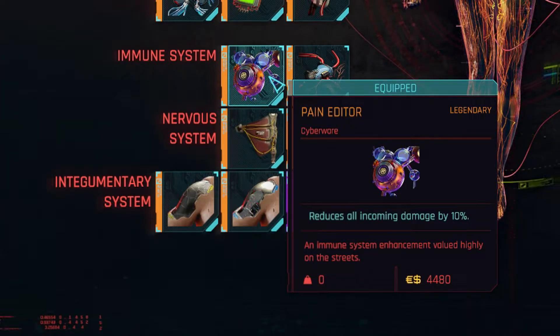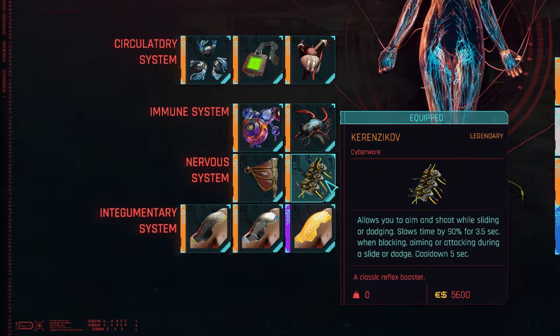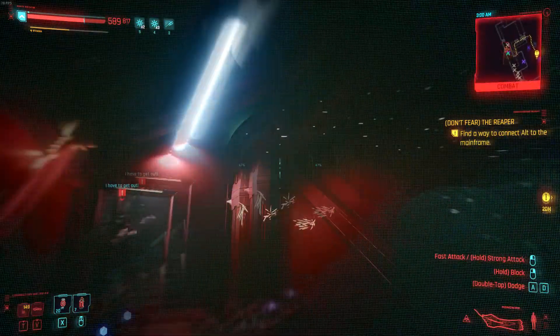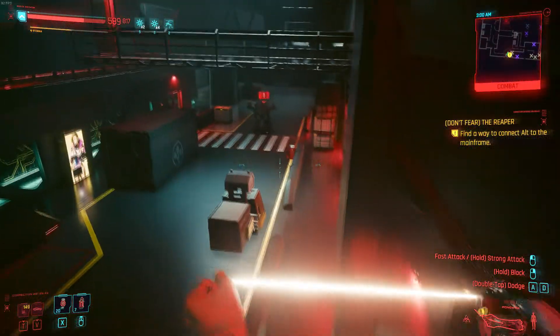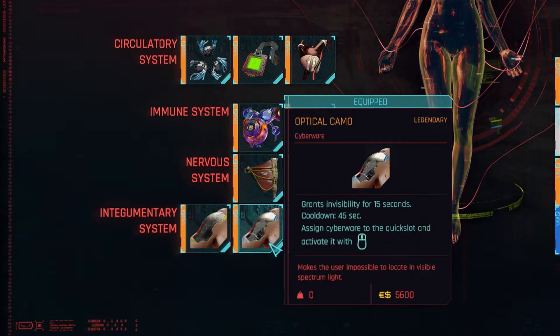I also have second hearts, which you all know what that does. For my immune system I have pain editor which reduces incoming damage by 10%, pretty good to have if you're going to be a solo. Then I have shock and awe, which releases an electroshock that deals damage to nearby enemies — there's a 10% chance of it triggering but it usually works well. For my nervous system I have the kerenznikov, which lets you aim and shoot while sliding or dodging and slows time by 90% while doing so.